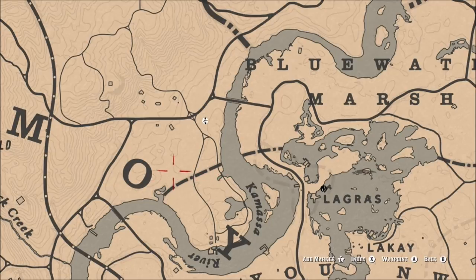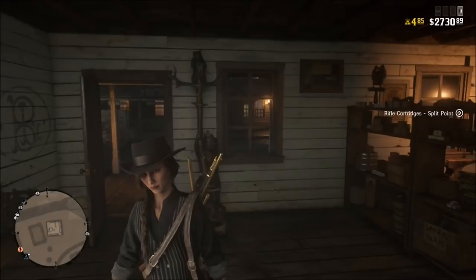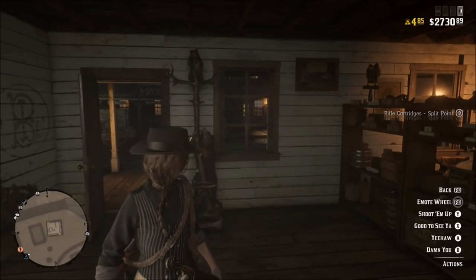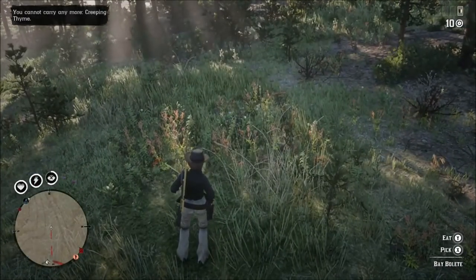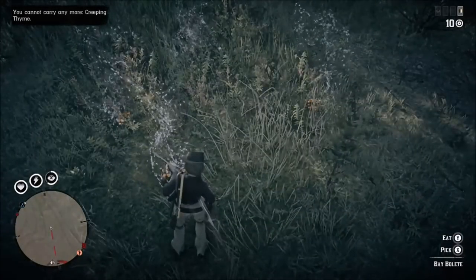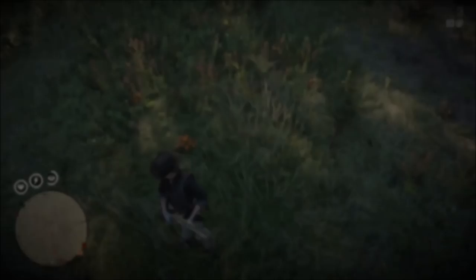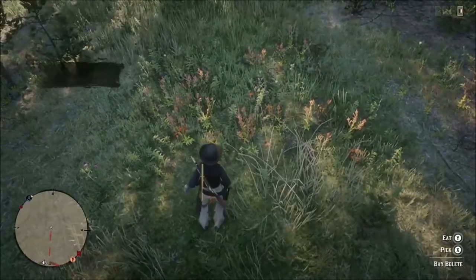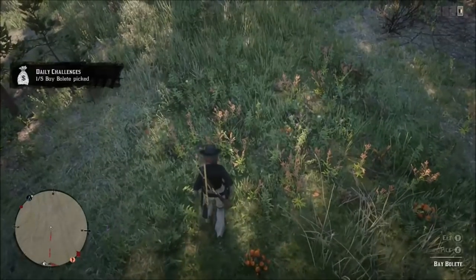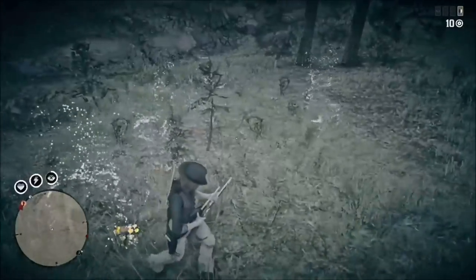I tried to get some evergreen huckleberry in the same area where I got those plants in Valentine, but that did not work because these are specifically located in a certain area. So we're going to take this trip and bang out these four challenges. If you don't want to do the owl, or you've already got it, you can just do these three. In Valentine, you'll be able to find these bay boulet plants pretty easily - there are about three locations. One of them has five plants, another has four, and then there's another one with four. So you should be able to go to these three locations and pick them all, and hopefully the challenge will register that it's done without having to switch sessions.